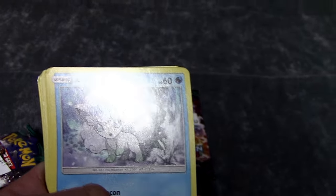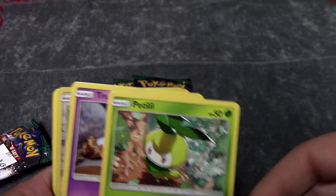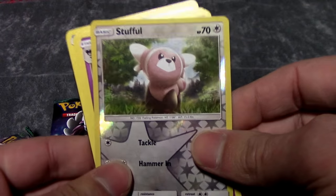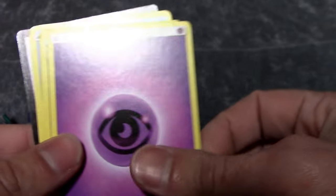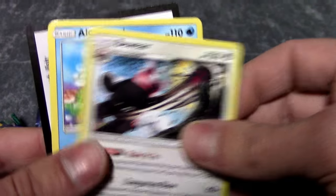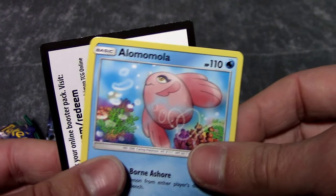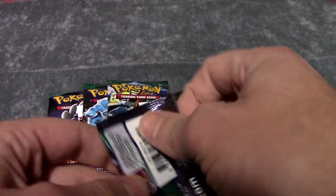Pack three: we got a Pangoro, a low-end Voltix, a Chansey, a Petzl, a Trubbish, a Snubbull as a Reverse Foil, a Gossifleur — I botchered that name — an Energy, a Sliggoo, a Bewear, and a Luvdisc. I'm really bad at pronouncing these Pokémon names.